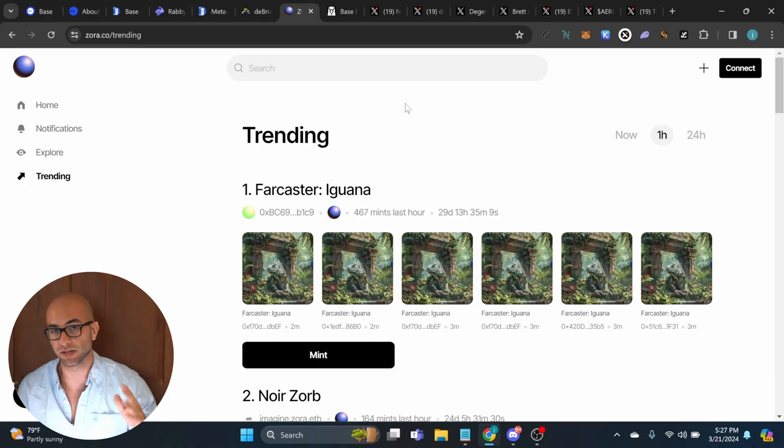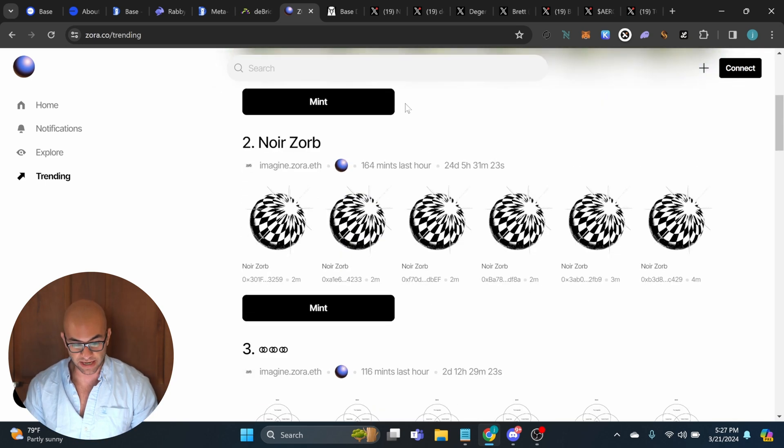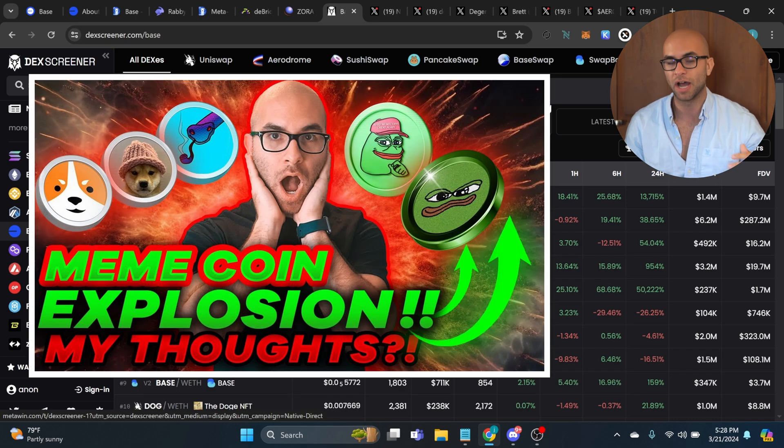As far as projects releasing on the Base ecosystem, a lot of the recent ones have been meme coins, and they've been popping off very similarly to what's been happening with Solana. I expect that as time goes on we'll start to see a lot more dApps actually building on top of Base or integrating their services into the ecosystem. I haven't seen too many NFT marketplaces on Base yet, but I was recommended to check out Zora.co — it looks like you can mint some different NFTs there, probably very early and very degen.